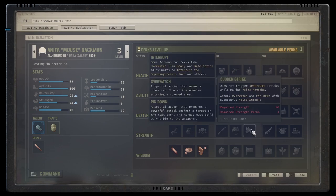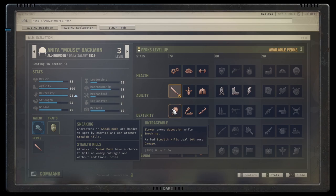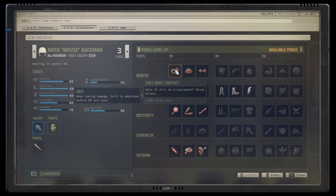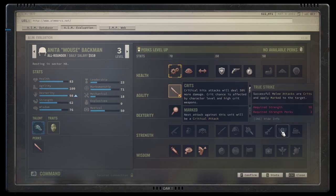Mouse levels up and we pick up the Full Body Contact perk, which grants 15 ablative health every time she lands a melee hit — great in conjunction with Hit and Run, which we've already picked up. Then we'll crank up her strength so she can pick up at least Sudden Strike, and eventually True Strike. That's just going to take some work.